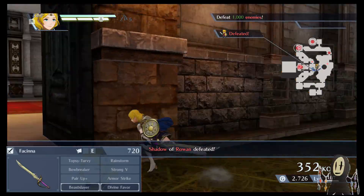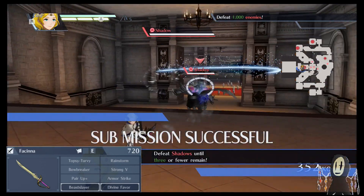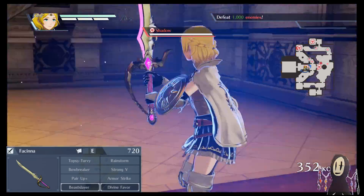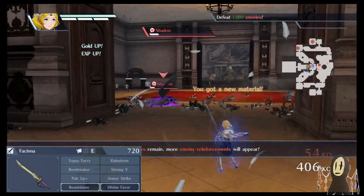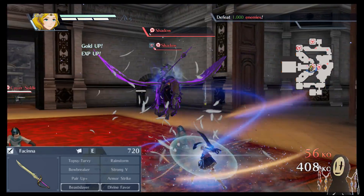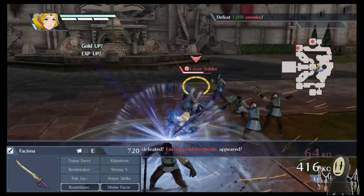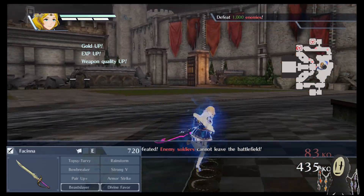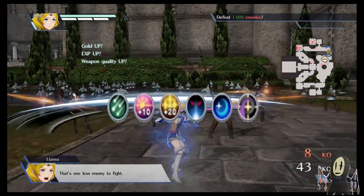Topsy-turvy works nicely on Liana because it gives her magic damage. It will be a little tricky to kill priests and mages with her, but that's why I like to pair her up with people — which is why we have pair-up plus as well. Bowbreaker — feel free to switch this with anything else like draco slayer, swordbreaker, or lancebreaker, anything that fits your preference. Armor strike is one of the best skills in the game because it cuts enemy defenses in half. You do run some risk on your own, but it gives incentive to learn how to dodge — just spam dodge and you should be okay.